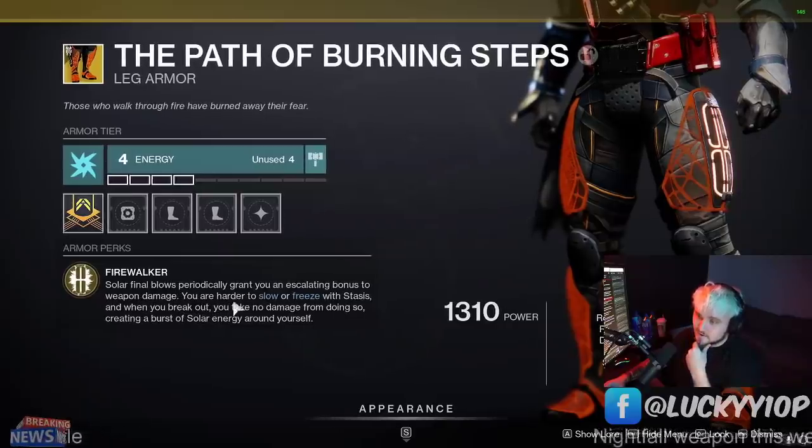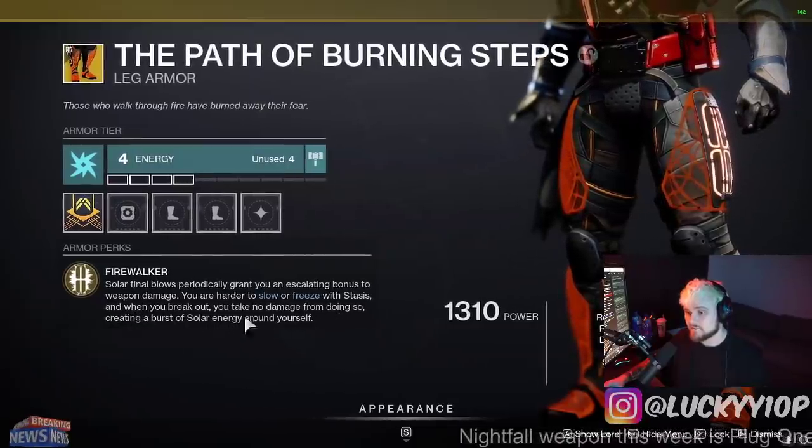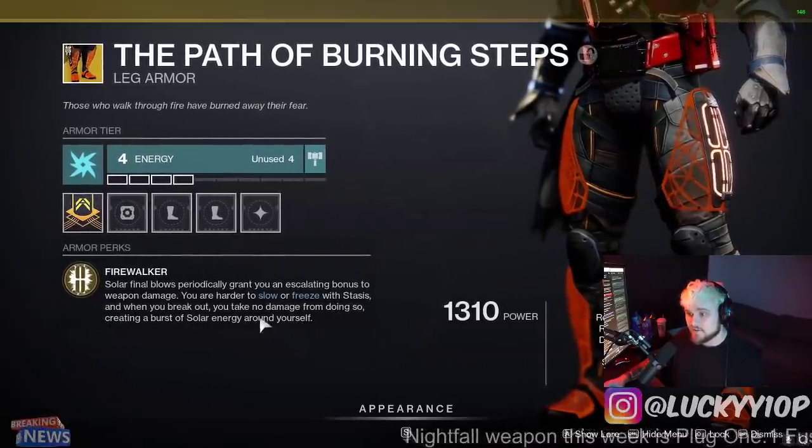You are harder to slow or freeze with stasis — I'll demonstrate that in just a second. And when you break out, you take no damage from doing so, creating a burst of solar energy around you.